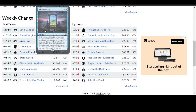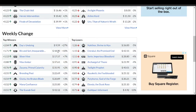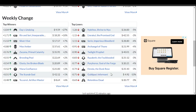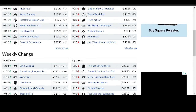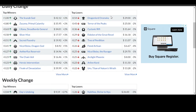And for the weekly change in Pioneer: Day's Undoing — 27% gain to now sit at $9.59. Rin and Seri, Inseparable — 10% gain to now sit at $18.20. Sliver Hive — 7% gain to now sit at $17.57. Biggest drop: Guildpact Informant dropping 13% to now sit at $4.92. It looks like the dual lands for Revised have stabilized, and some of the cards that were growing in the last couple of weeks — all the ninjas and samurais and that — have already spiked. So if anything, the next couple of weeks they might stop dropping down.